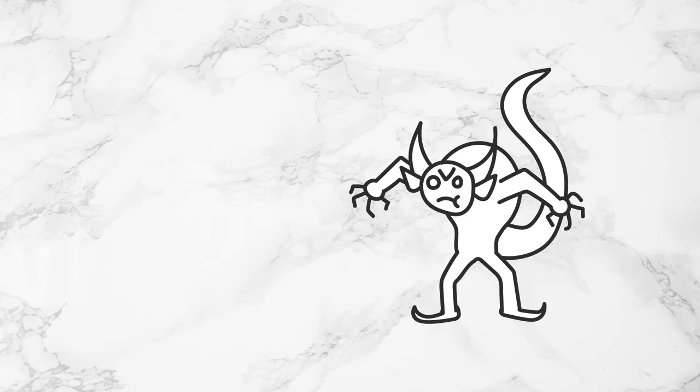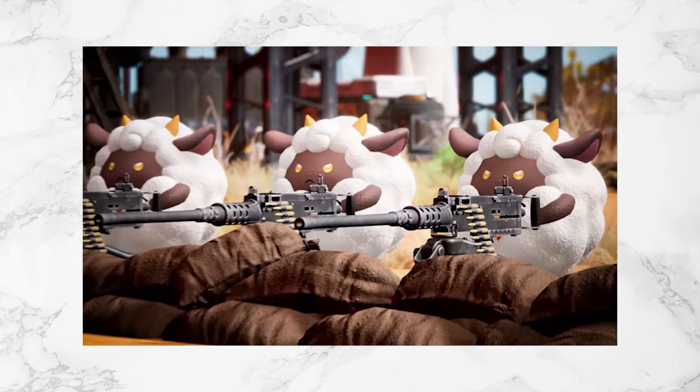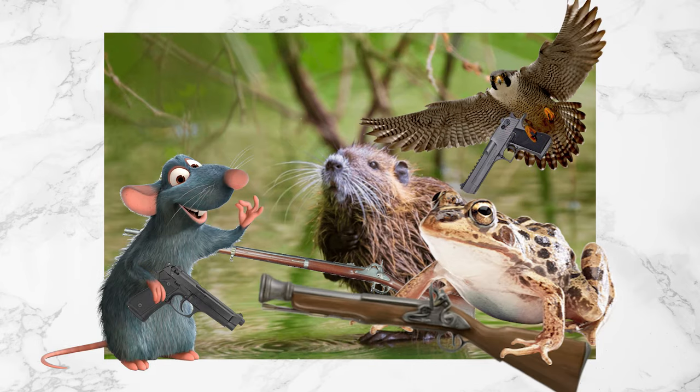I made up some rules in D&D that let you give a gun to your familiars. I see all these clips of Pal World and I'm jealous that in my D&D game my little muskrat familiar can't be a musket rat. So here's how you homebrew tiny guns for tiny animals in D&D.